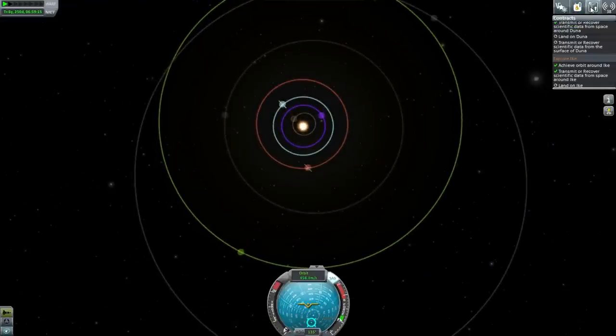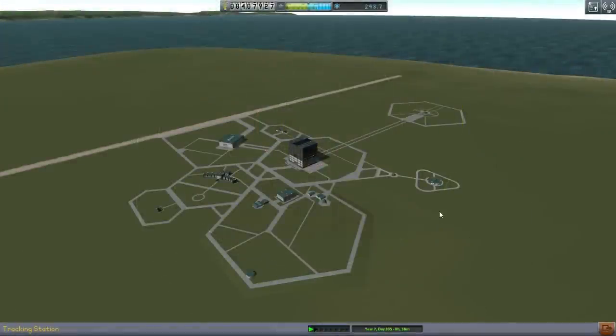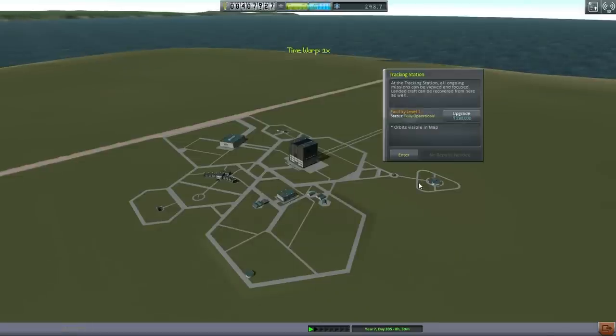Let's take a look at what we can do with our funds and science. As a quick recap: when I initially did the Hohmann transfer, I really should have boosted myself up to an orbit close to Duna — we would have ended up with a lot more fuel left over, and it probably would have taken less time. As it is, we took 7 years to meet up with Duna. That is not intentional — that is not the way it's supposed to be. The tracking station upgrade costs 280,000 — patch conics visible on map.